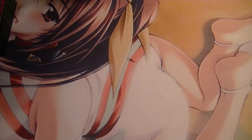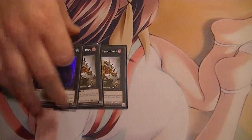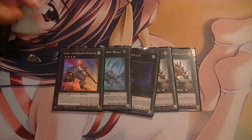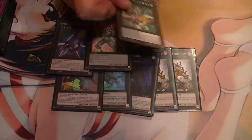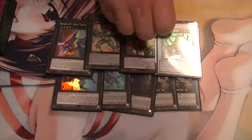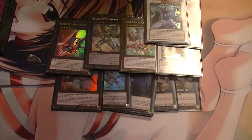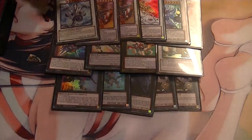Extra Deck: two Feral Imps, because we do a lot of searching. Abyss Dweller, Diamond Dire, Castile, One-on-One, Emeril, Magister, Nat Beast, Black Rose, Arcanite, Michael, two Ignisters, Trish.